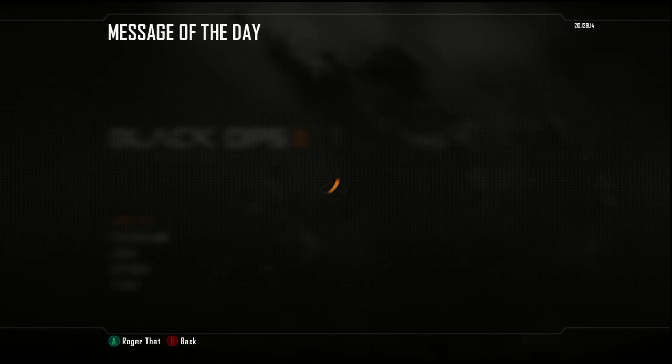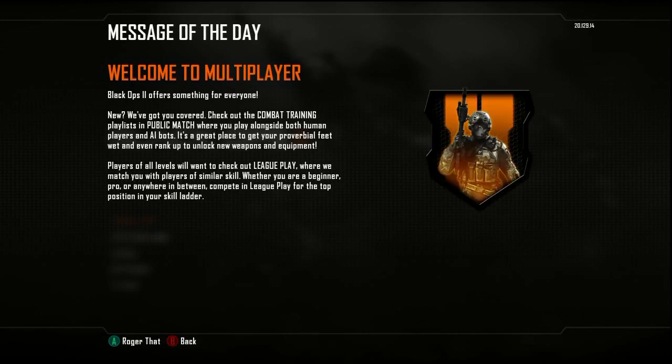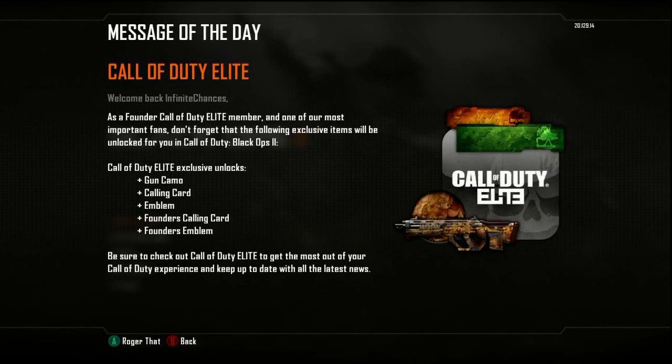Message of the day — I'm assuming every day they're gonna have a different message just like they usually do, in the bottom left corner. Check out combat training — you guys want to read that, you can just pause it. Call of Duty Elite is cool. You get a whole bunch of cool stuff from Call of Duty Elite. Since I was a founder, if you're a founder you get all these cool items.